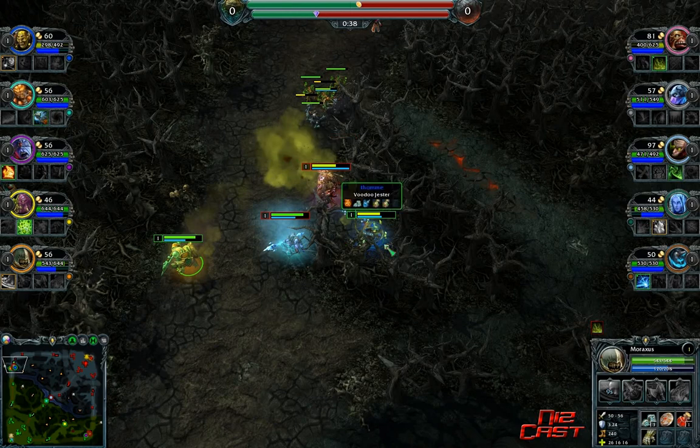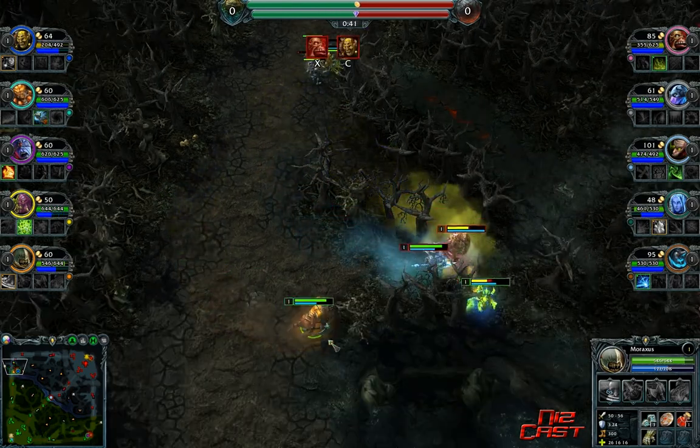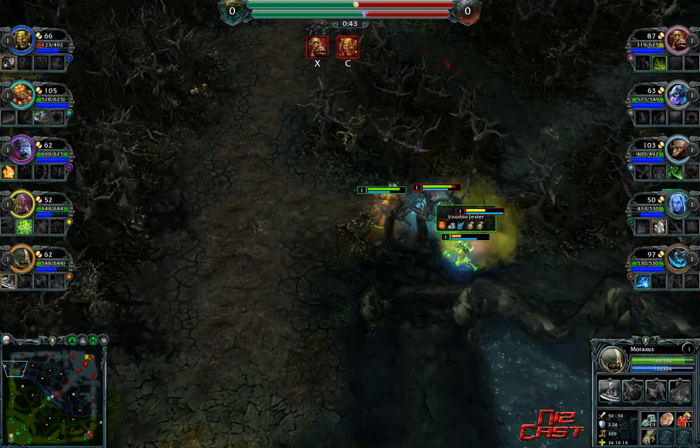So Meraxxus needs to realize that he could body block and use his hero's block to impede the movement of Devourer - kind of like Pestilence did in the other video blocking Soul Reaper's movement. He can use that to help Voodoo Jester get further away. I'm going to advance here because I want to look at exactly what happens right after Voodoo Jester dies.